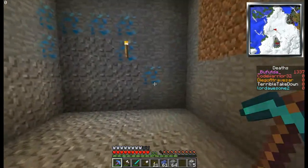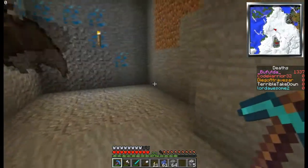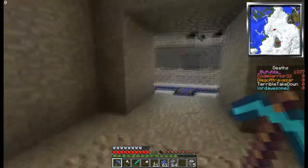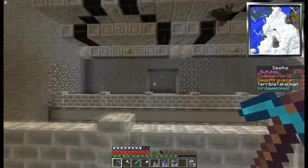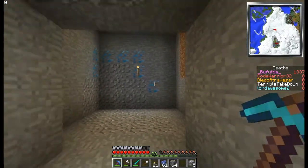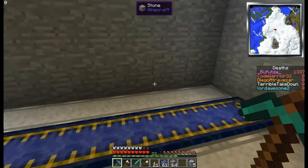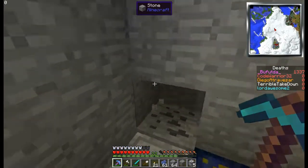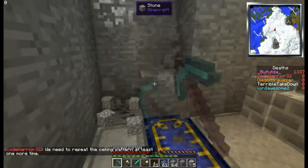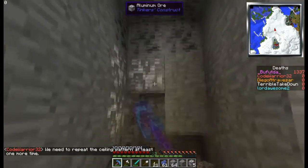The rooms will be seven by seven because that's nice and large. In between each room there will be a wall block, a three-wide hallway, then another wall block, and then the next room. I don't think the hallways need to be any bigger than three - that'll work just fine. You could do five but that's almost as big as the room. So the wall segment will be this plus two more. That's the whole ceiling pattern or part of it.